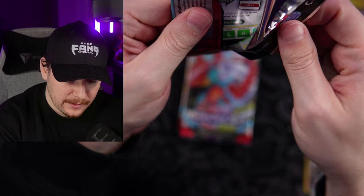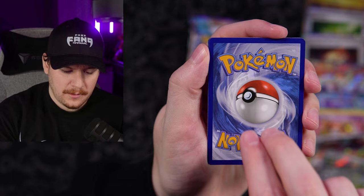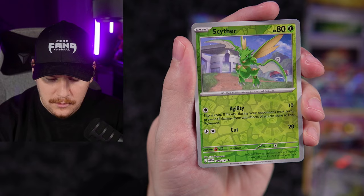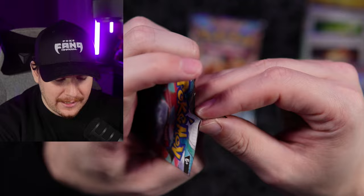Moving into Paradox Rift. This is our last Obsidian Flames pack. Code card going out. These Paradox Rift packs are really thin compared to the other sets we've opened. Grass energy. Charcadet, Gorebyss, Vanilluxe, Tatsugiri, Knackliss Stack, Octillery Reverse, Eevee-Tau holo. And a Baxcalibur EX — regular EXs just aren't hitting the same. They're just so flat.